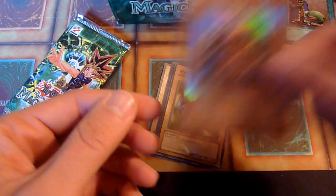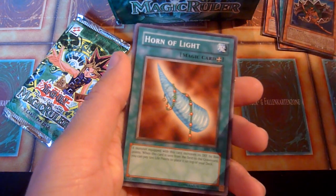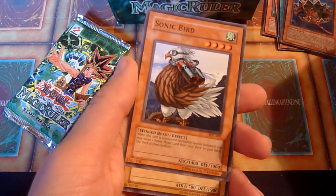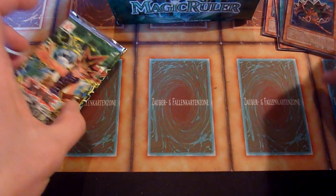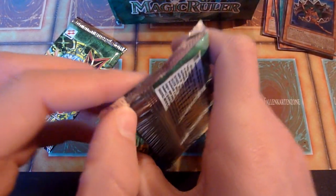So I'm not mad. Metal Fish. Horn of Light. Sonic Bird. And Tyrone No. 2. I think in Legend of Blue Eyes there's the original Tyrone, which is like a weird greenish, yellow-greenish ochre color.